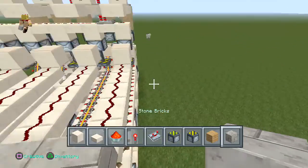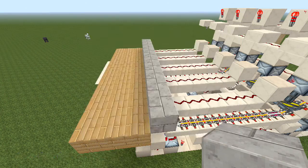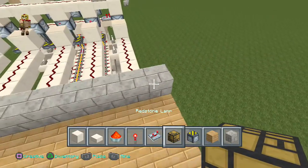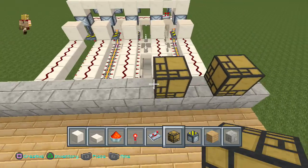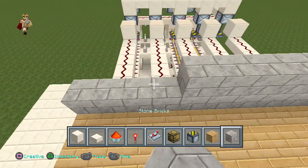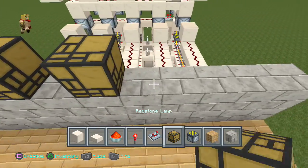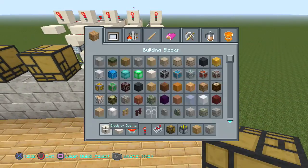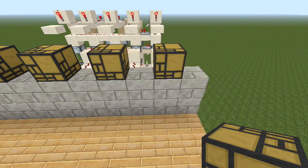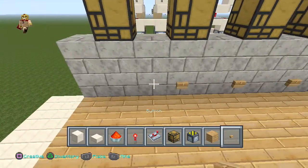Extend that on both sides about one block. Get your redstone lamps ready — place a regular block right across on the top, then right on top of it parallel to the redstone, place your redstone lamps. Then get your buttons and place one on the bottom of each block just like so.